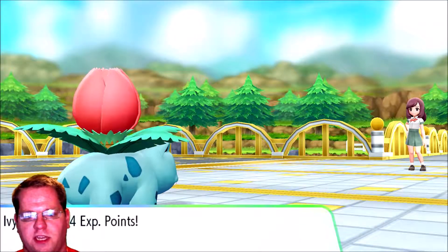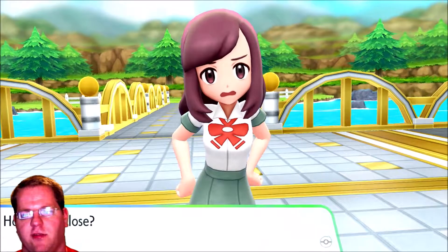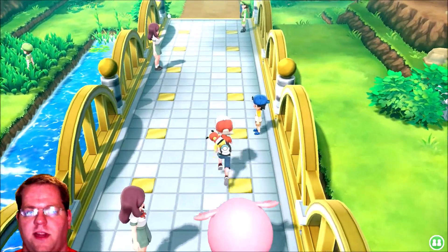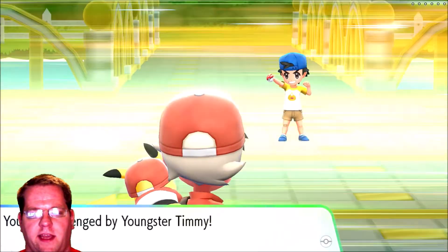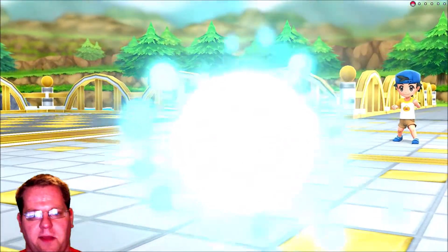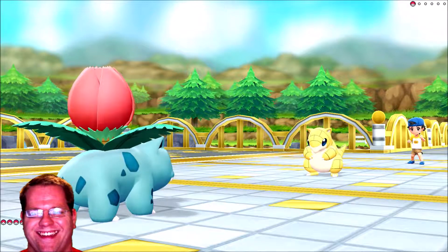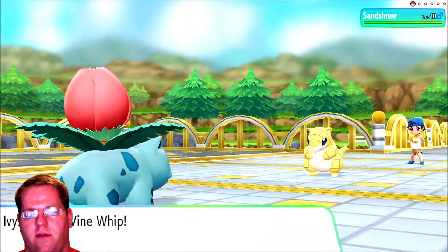There's a gift Bulbasaur and a gift Charmander I can get to in this video. We'll probably get to the Charmander by the end. I don't need the Bulbasaur since I've already got an Ivysaur, but I'm still gonna show you where it is — that'll probably be a different video. And Youngster Timmy — good name! That's a Sandshrew.